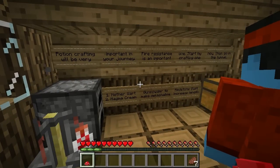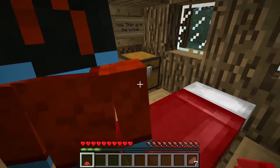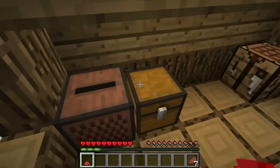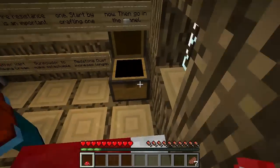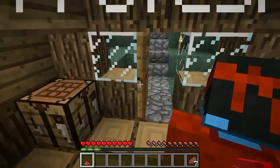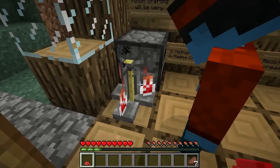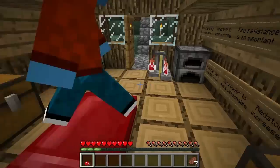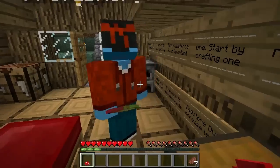Then go to the tunnel: one nether wart, two magma cream, gunpowder to make it splashable, redstone dust to increase length. Will it give us two potions? We've got three bottles in here. So place those in the potion stand. Oh wait, there's already one potion of splash fire resistance in there, so cool — you can just throw that on us. We take all this stuff with us? Let's make the fire potions right now.